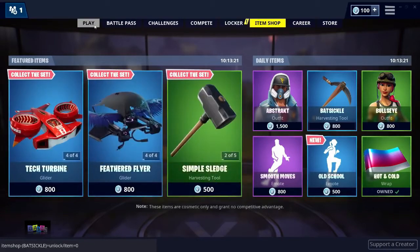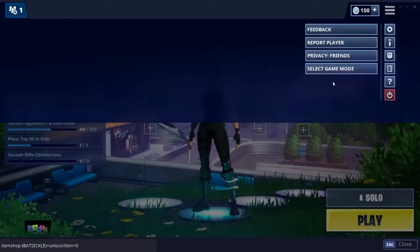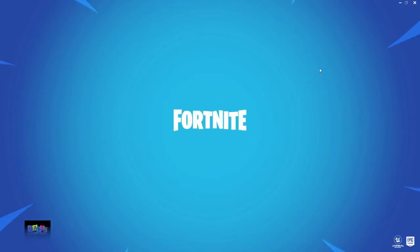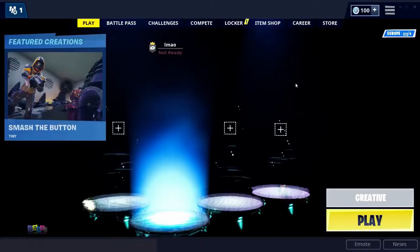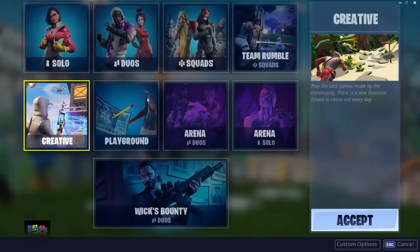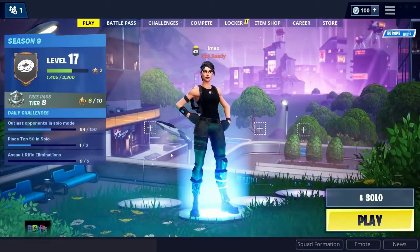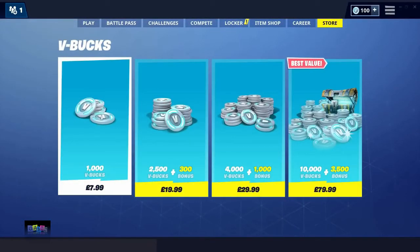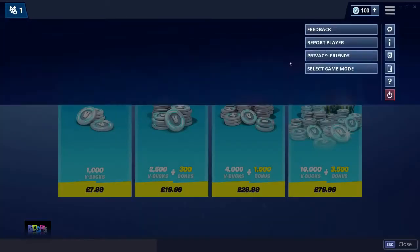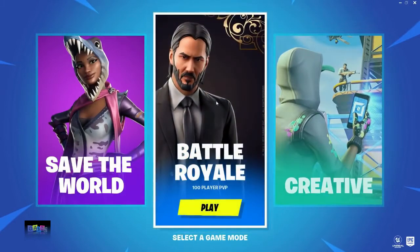Once you have done that, go to the home screen, press the three bars, then select game mode — that should take you back to the lobby. Then press Creative, change the game mode from Creative to Solo. Then go to the store, click on the three bars again, select game mode again, and click on Battle Royale.